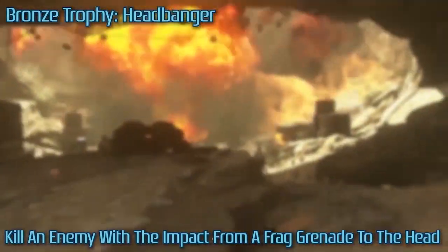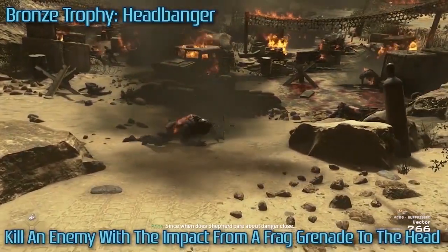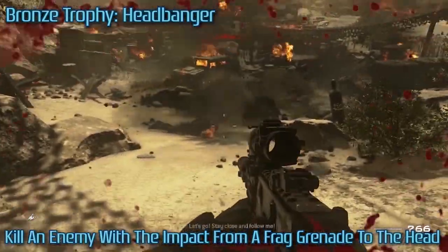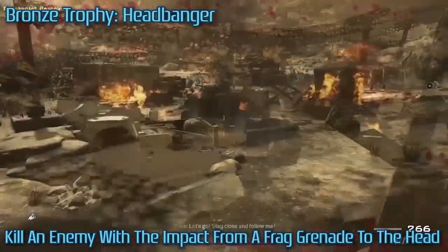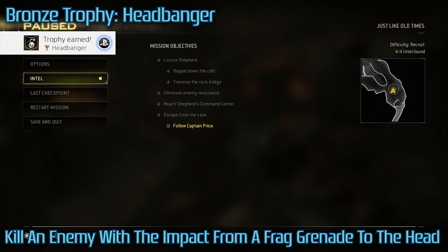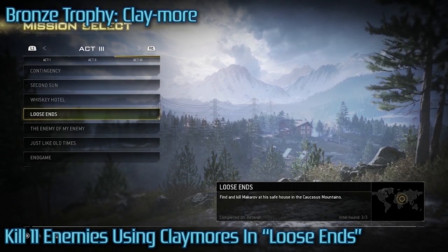Headbanger was a bitch for me to get, but thanks to a random YouTube comment I read, you just come to this level and right after Shepherd drops the danger close bomb on all his own guys, there's tons of guys crawling around on the floor, and you can easily nail them in one shot with a grenade.